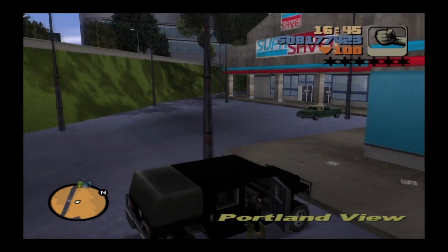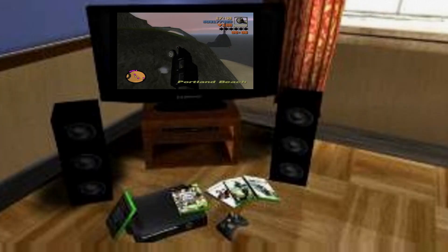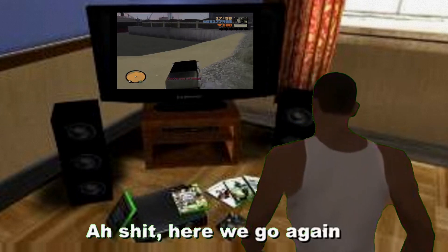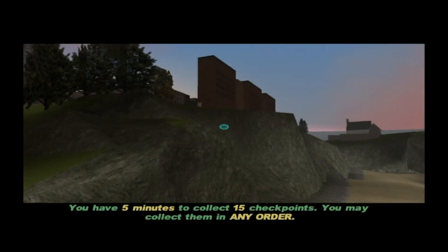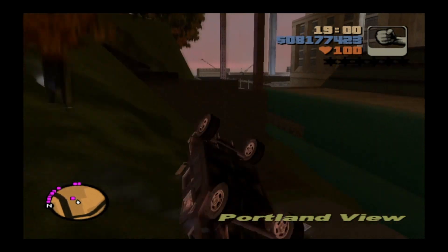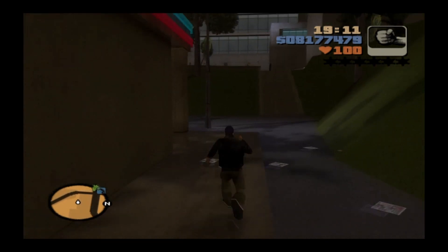Third attempt: I try approaching the first checkpoint a different way, get it, and carry on. But I roll the fucking car again, lose so much time, and don't even make it to the other checkpoints - I literally only get one. Back in the Patriot, trigger the mission again. The vehicle handling is the problem - it's so quick and easy to just flip over. I barely hit the wall of a staircase and it flips me. Nothing is more frustrating than doing a barrel roll and failing on your first attempt.